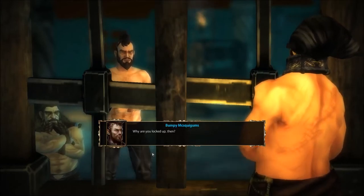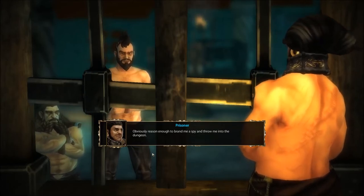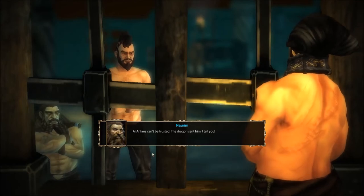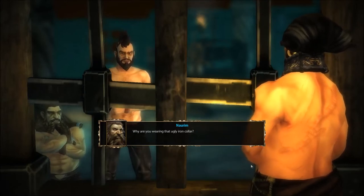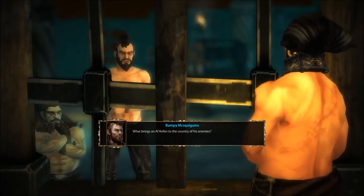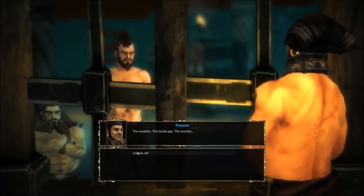'Why are you locked up then?' 'If only I knew. I'm a mage from Alanfa, no less — obviously reason enough to brand me a spy and throw me into the dungeon. The name's Zerberan.' 'Loryos. Can't be trusted. The dragon sent him, I tell you.' 'What about the collar? Why are you wearing that ugly iron collar?' 'You're right, it doesn't match the shirt.' 'You're not wearing a shirt.' 'What brought you here? What brings an Alanfa into the country of his enemies? The weather? The landscape? The women?' He seems very trustworthy — I'll open the lock.